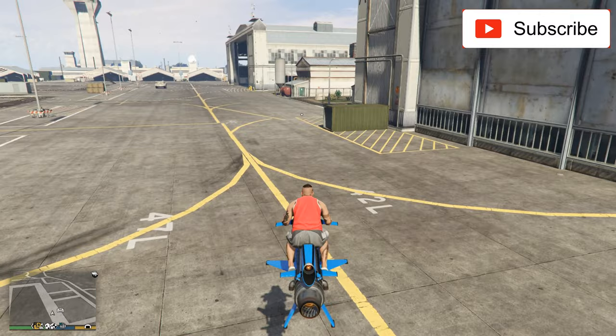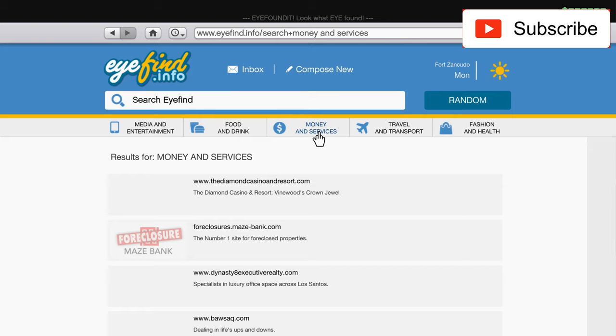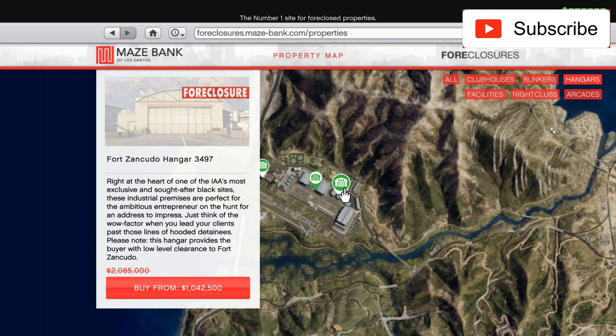Okay, we are here now, let's wait for it to arrive. While we wait, I want to show you where you can buy a hangar. You go to Money and Services — maybe a lot of you are new to this game and don't know how. You go to Foreclosure Maze Bank and go to Hangars, where you can choose between three that are on sale this week.